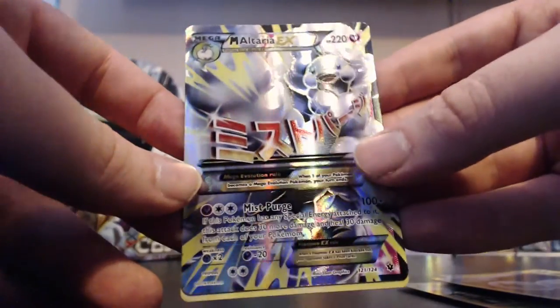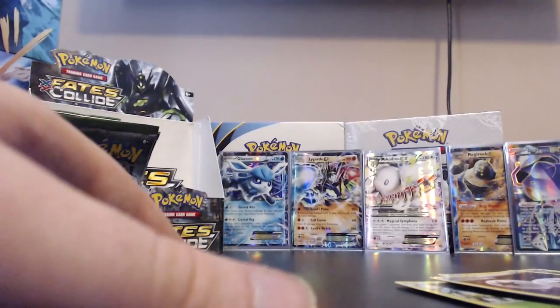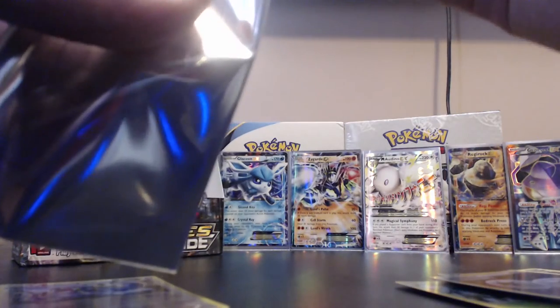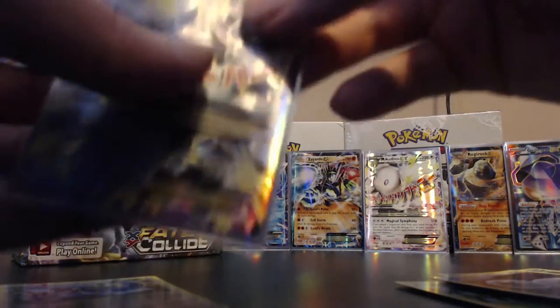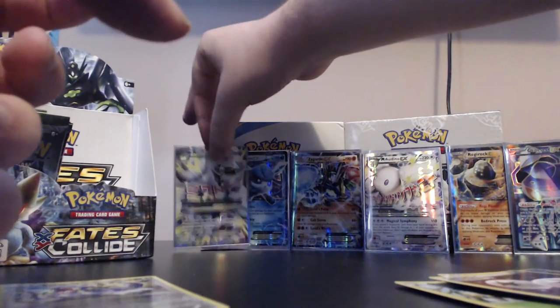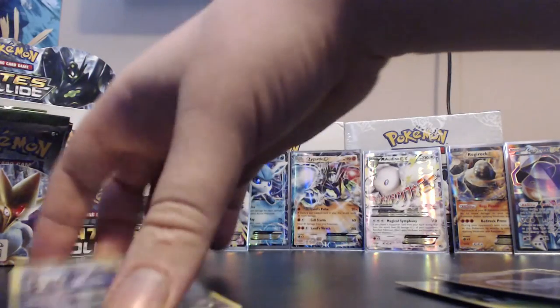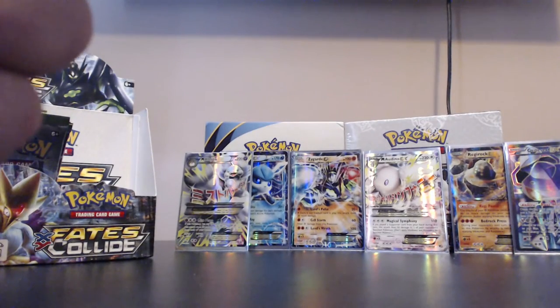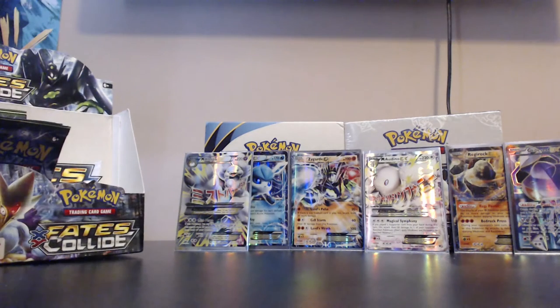I'm very happy with that - Mega Altaria is one of the coolest looking Mega Evolutions. So I've got that along with Mega Audino EX. That makes six ultra rares in this box - two in this half, four in the first half.